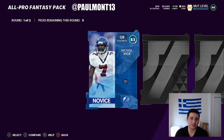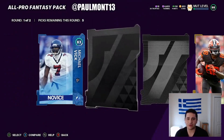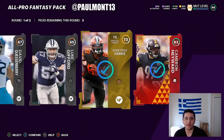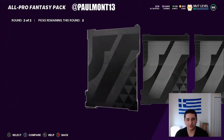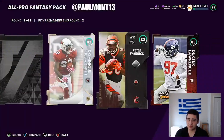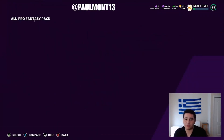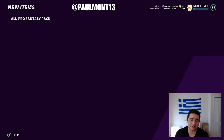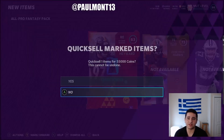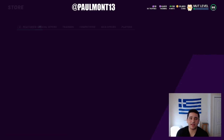Before we get into this coin making method, we're going to open the All Pro Fantasy pack. 83 overall — okay, so we get our coins back already. This is just the first round. That's not a bad pack because of the coin quick sell. Pretty fire pack, actually. Get some free players, get some free coins.